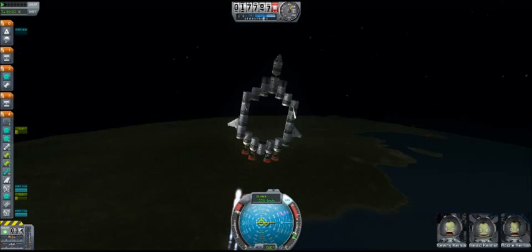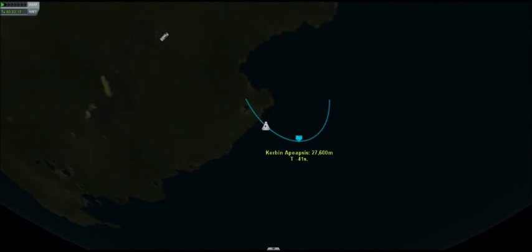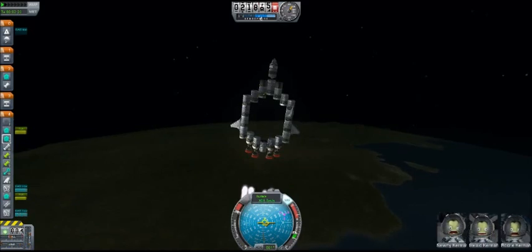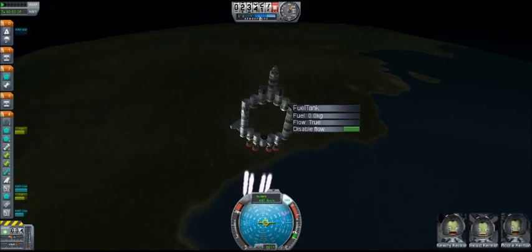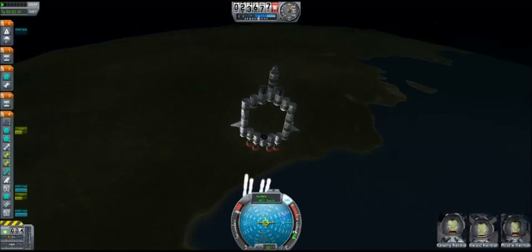Tilting it a little. This thing gets a surprisingly good amount of thrust considering its weight. It's got a lot of fuel tanks on it and only four engines — although four engines is a fair amount. At least I'm not using those spike engines; those things would probably lag it up a lot. Not like this isn't a lot of lag right now.